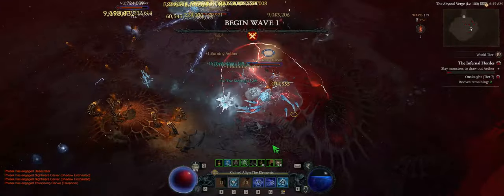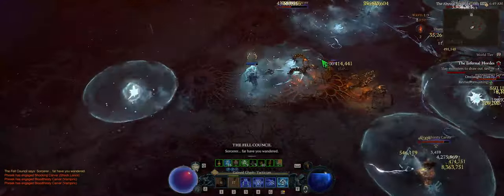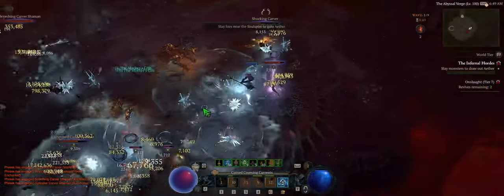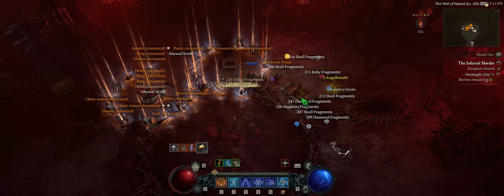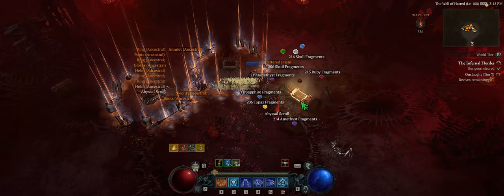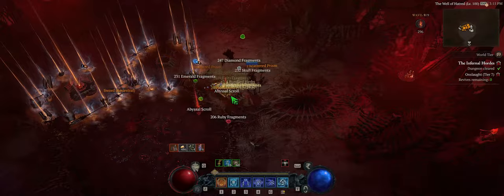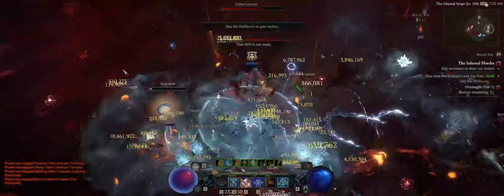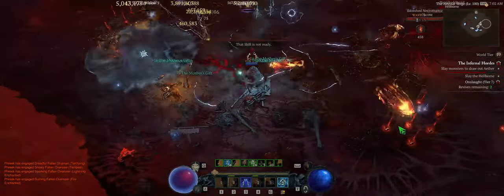The new mode is simple. Basically you stand in a room, kill waves and waves of monsters as fast as you can, pick between three options in between each round, and once you kill the boss encounter at the end, you Scrooge McDuck your rewards. Try tiers 1 through 3 pre-level 100, but once you reach end game, start with tier 4 and work your way up as you acquire new pieces and masterworking materials to upgrade your gear. The gameplay you're seeing here is my non-uber unique Lightning Spear Sorcerer taking out a tier 7 — the rewards get really juicy at this tier.